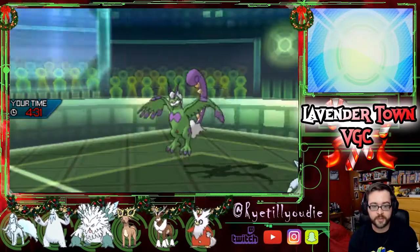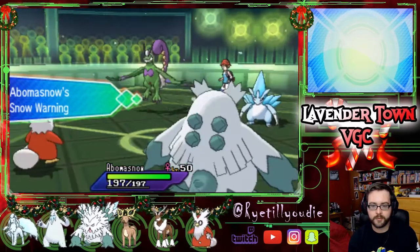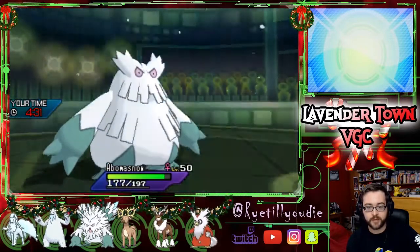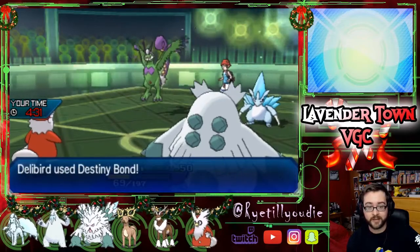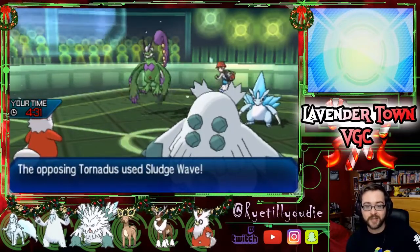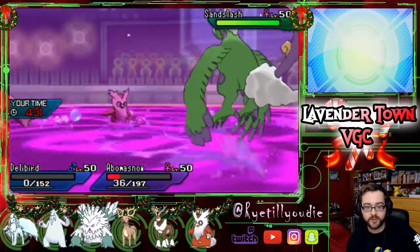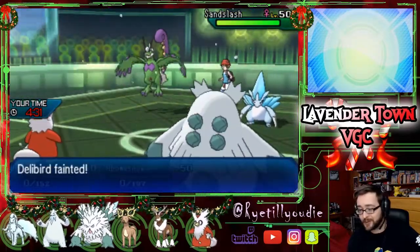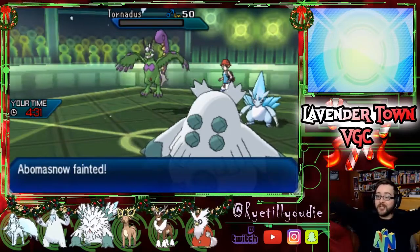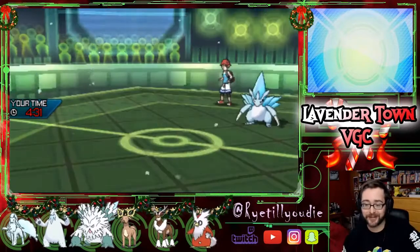In comes Abomasnow. Sandslash is going to be the slowest thing on the field now, which is good. He goes for Iron Head into Abomasnow, and we get our Destiny Bond off — which is great. He just goes for a Sludge Wave with Tornadus. I didn't know Sludge Wave Tornadus was a thing. We do lose our Abomasnow though, which kinda sucks. But Delibird got a kill via Destiny Bond! So I'm going to say this episode was a win. Santa got a KO — and that's all that really matters.